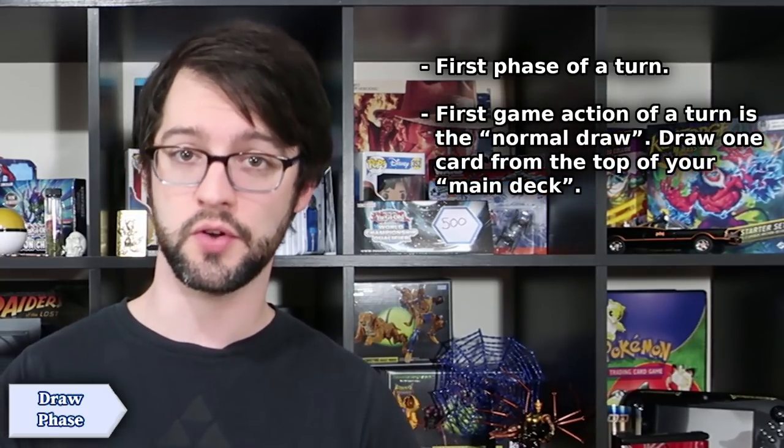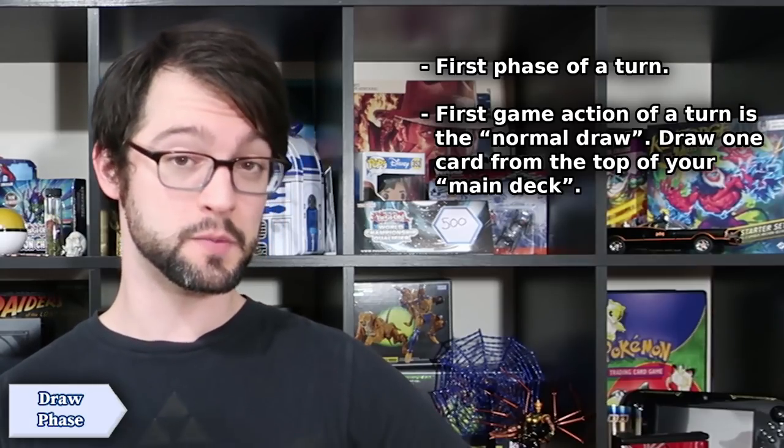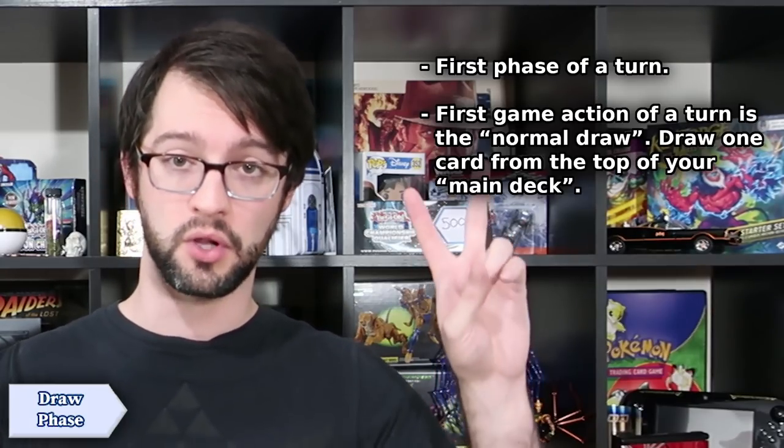Now let's progress through the phases of a turn. The first phase in the game of Yu-Gi-Oh! is called the draw phase. In this phase, the turn player takes one card off the top of their main deck and adds it to their hand. This is called drawing, and this game action is specifically called their normal draw.